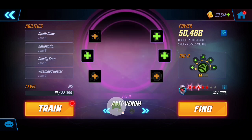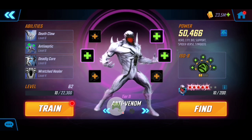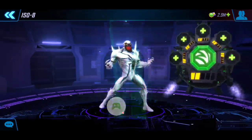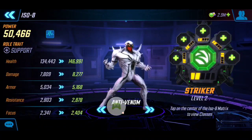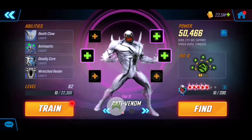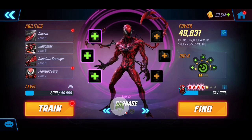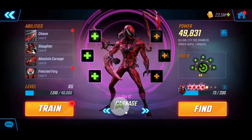Next, Anti-Venom at Tier 11 with 50k. I got him with 5 red stars and no T4s on his abilities. For ISO-8 I gave him the Level 2 Striker to increase his health, and he'll work hand in hand with the symbiote roster to apply extra targets when there's an opportunity.